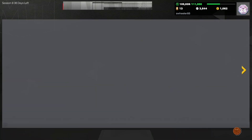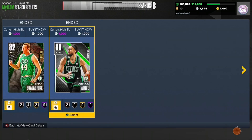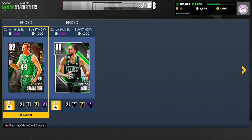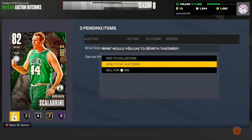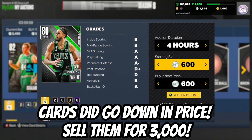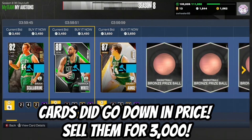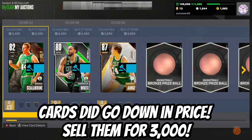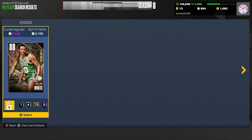Right after I stopped recording I got both of these players for 1000 MT each. I'm going to send them to my auctions — listing these cards for 3450, but Danny Ainge I'll put out for 3650 or 3700. I'll just do 3650. That's 10K MT right there.